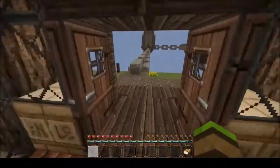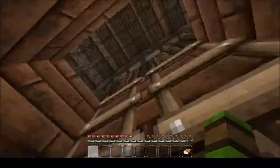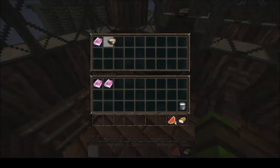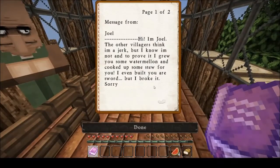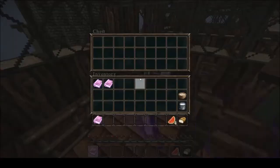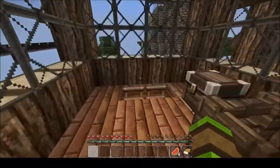Let's go and check out this other house here. I can't remember who lives in this one. Nothing in that one - that's been normal. Joel. So we've got some melons, some mushroom stew, and an offering. Message from Zoel: Hi, I'm Zoel. The other villagers think I'm a jerk, but I know I'm not. And to prove it, I grew you some watermelon and I cut you up some stew. I even built you a sword but I broke it, sorry. This is a boring little town, but I'm sure you will find some fun. Enjoy your stay, Joel. That was a bit of a fail as well, but never mind. Anyway, let's continue.